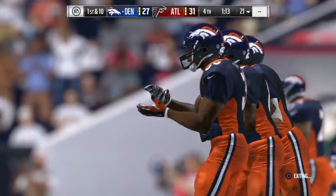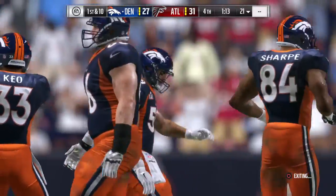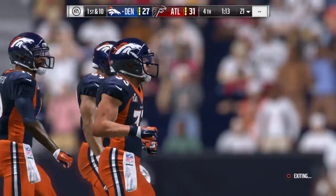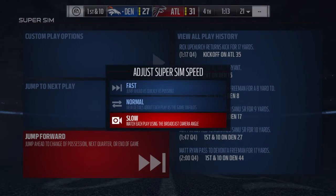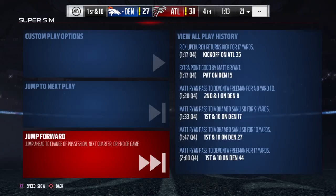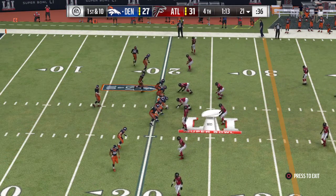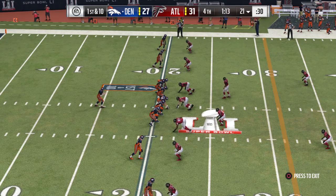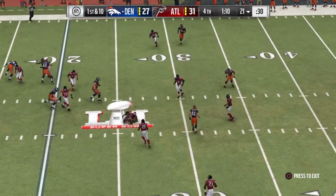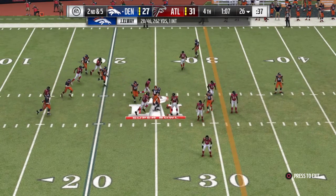The Broncos offensive unit is heading back out onto the field. They're down in a one-score game — at this point, it's a factor, but not a huge factor right now. Looking to jam the receivers at the line, press coverage. It's a five-receiver set, three to the left, two to the right. They'll look to throw — quick hitter, it's complete. Five yards on the catch, brings up second down.